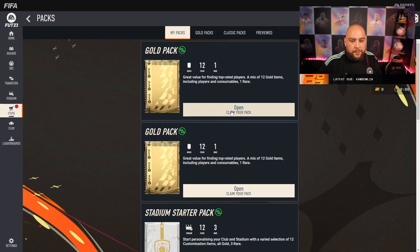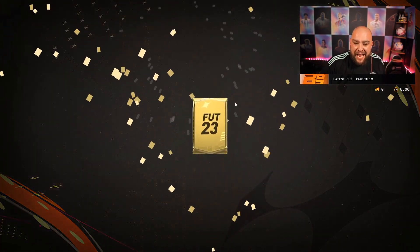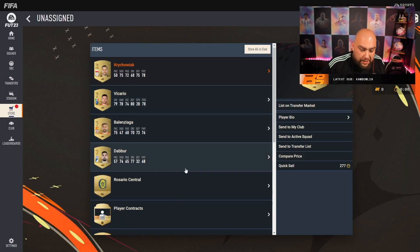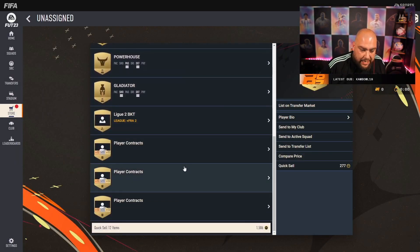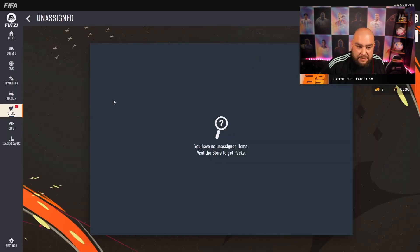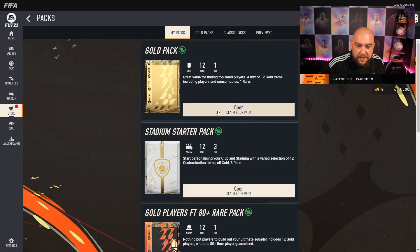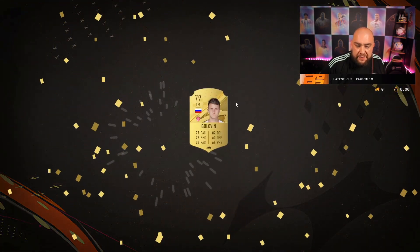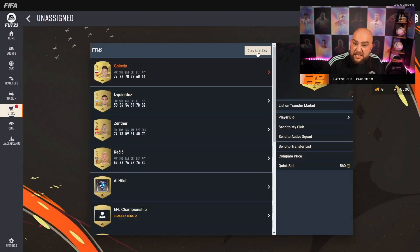I'm just gonna be blasting through. Open my pack - first pack is Vicario. What else is in here? Powerhouse, Gladiator, player contracts, player contracts. I'm gonna keep all of this guys - I'm a hoarder, you guys know this. Another gold pack - Golovin.